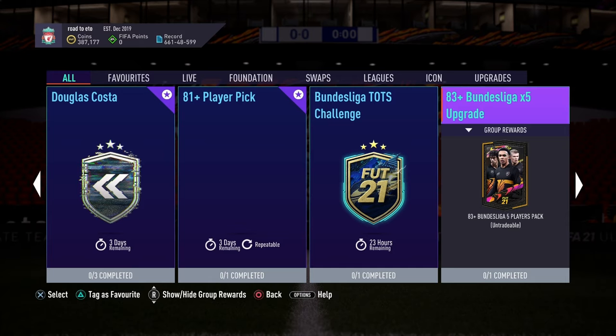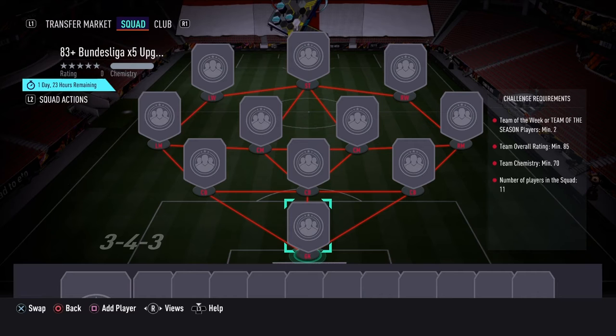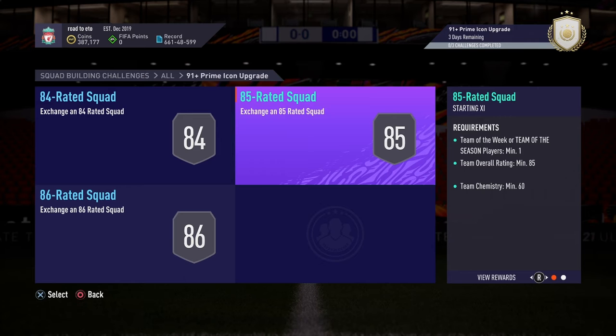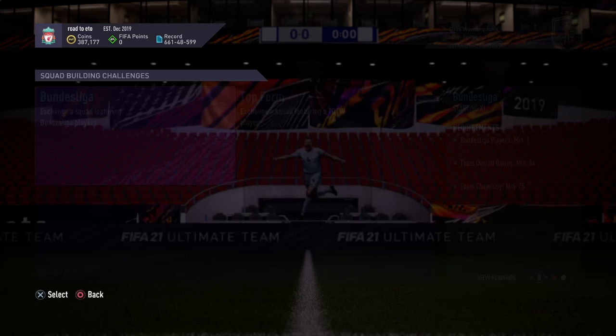The Brighton Bundesliga 83 times 5 upgrade requires an 85-rated squad with two Tino-E4 Teams of the Season with 70 chemistry — that's not really for me. They also brought out a 91 Prime Icon Pack: an 84-rated squad with two Teams of the Week, an 85-rated squad with two Teams of the Week, and an 86-rated squad with two Teams of the Week. That's very good.